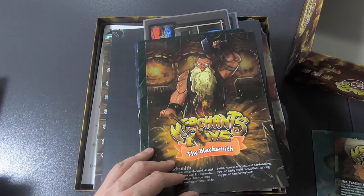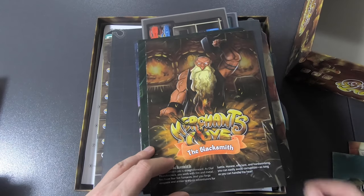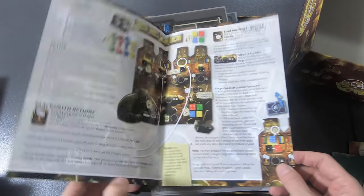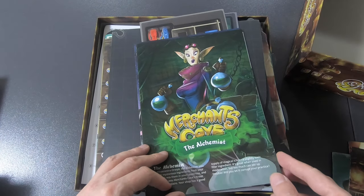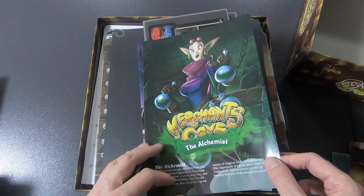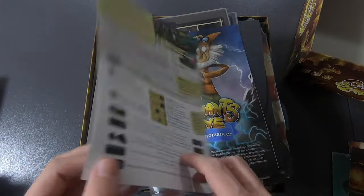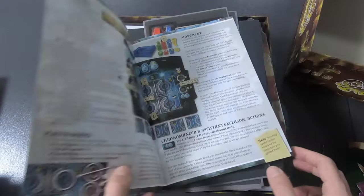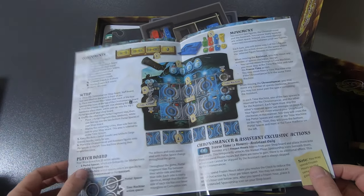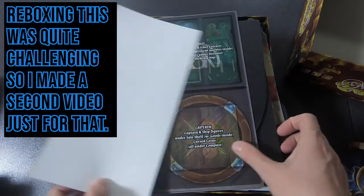The blacksmith — these are the different job roles. The captain goes out to sea looking for treasure. The blacksmith works with fire and metal, hot furnaces — that's how your store works. The alchemist — I read online some people had a problem with the art, I don't know if this is an edited version. And the chronomancer and his assistant — I'm really curious to try this one.